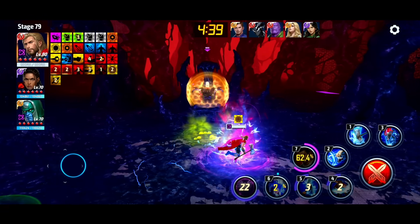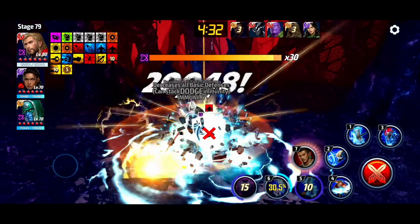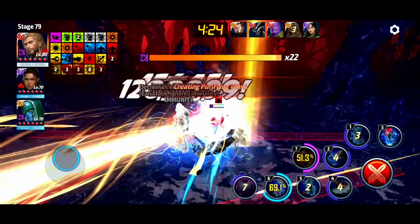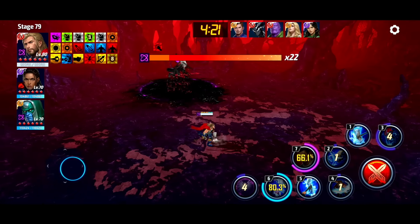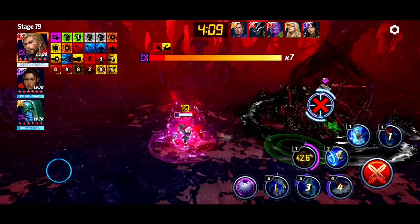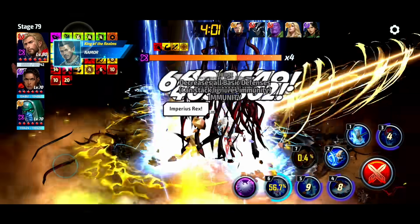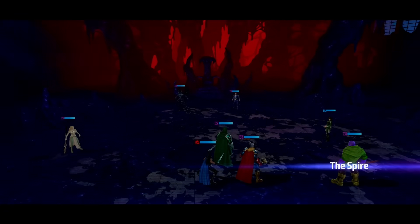18 seconds to fly through the first phase — keep in mind they did make Null weaker in the update. This is just a speed comparison to see which uniform clears faster. I can either start off with the third skill or the fifth skill — either one works. It's a minute to clear, as you can see, so it's very fast. Let's see how we do with the All Father Reborn uniform.